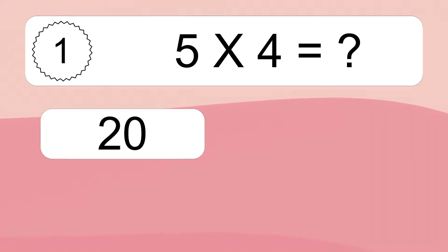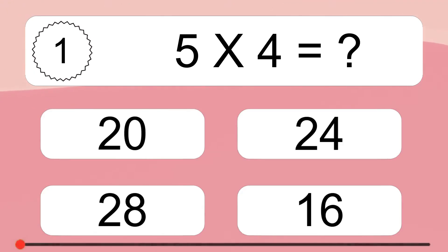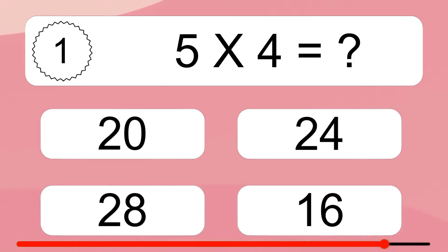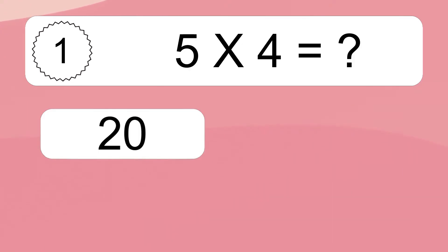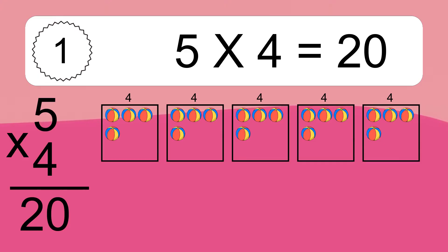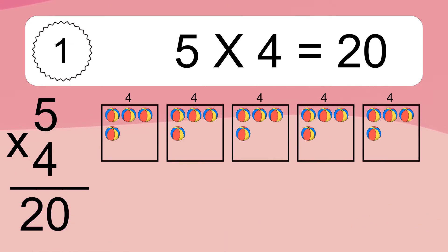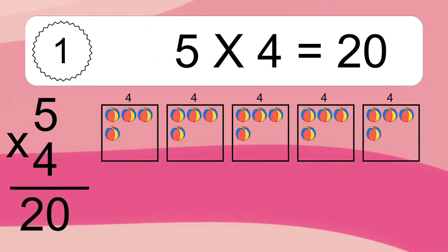5 times 4 equals what? 5 times 4 equals 20. We have 5 boxes, and each box has 4 colorful balls inside. If you count all the balls in all the boxes together, you will have 5 times 4 balls. This equals 20 balls.